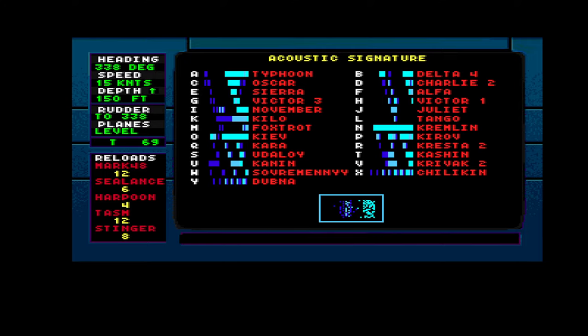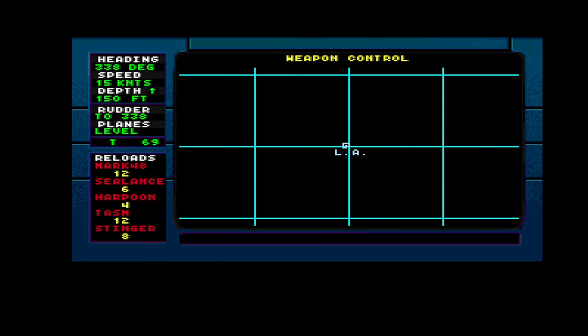He already launched! Return to weapon control and decrease speed. We need to go slow — perhaps he already hurt us. We can also go silent running. Zoom out is X.